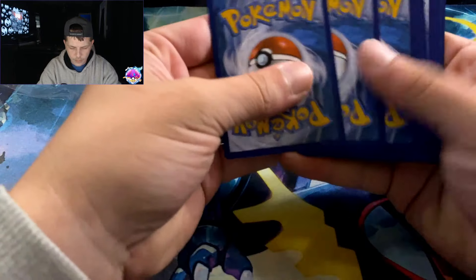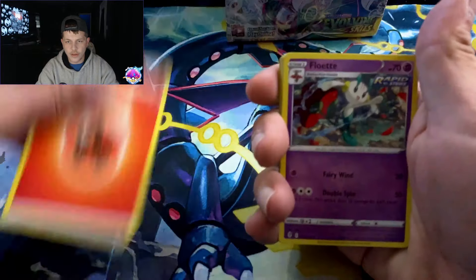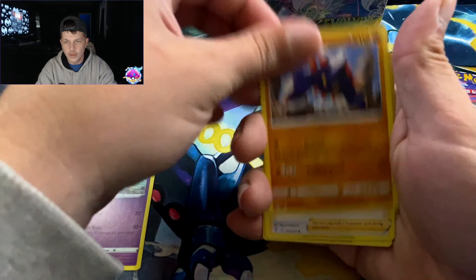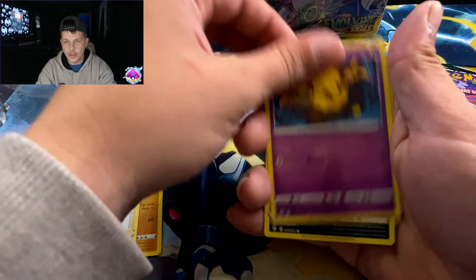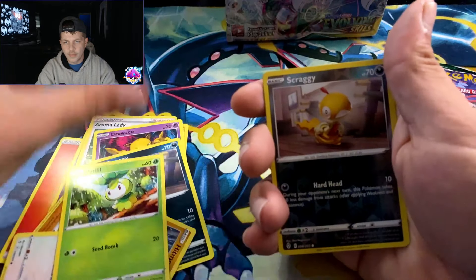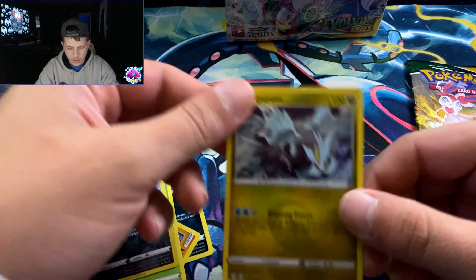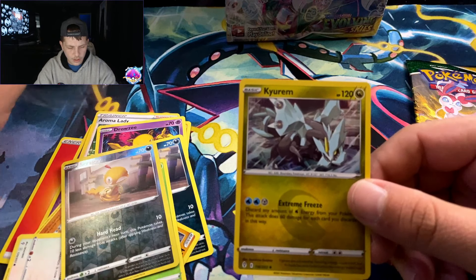Getting the first pack open — fire energy, fire energy, Floette, Veldor, Aromalady, Drowzee, Scraggy, Hitmonchan, Slakoth, Scraggy, and a Kyrem holo. Okay, so we got a holo first thing — not bad!